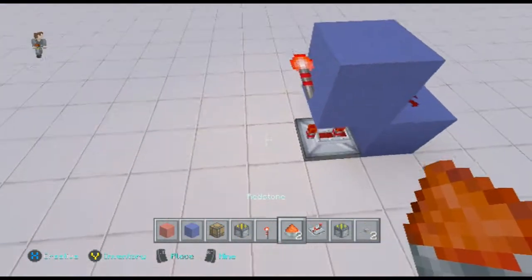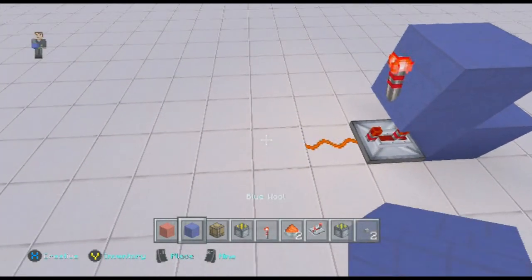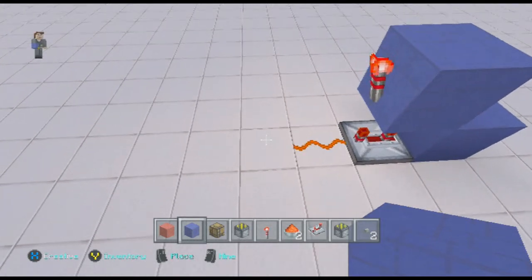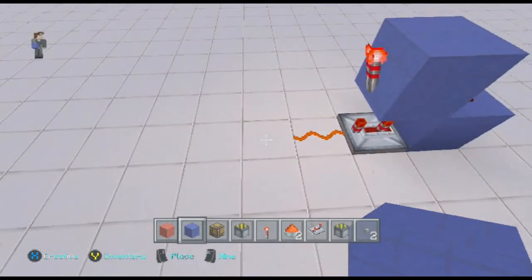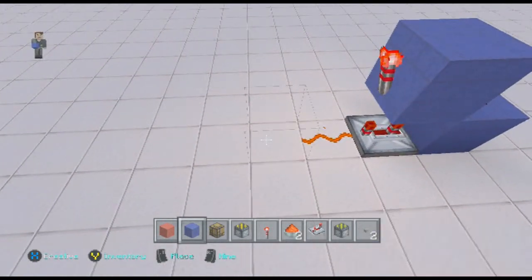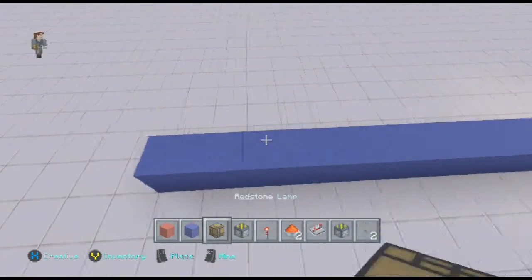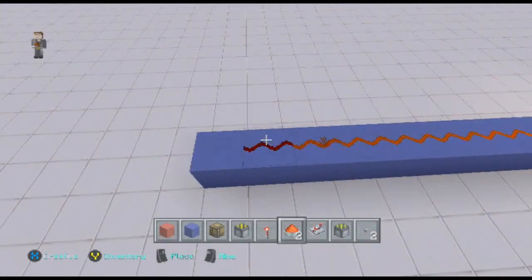You put a piece of redstone dust there and then go however many lamps you want — that's how many pieces you need, and you're going to double it for the amount of blocks you put down. We're going to do five, so we want ten: one, two, three, four, five, six, seven, eight, nine, ten. And you're going to put dust along all of that.